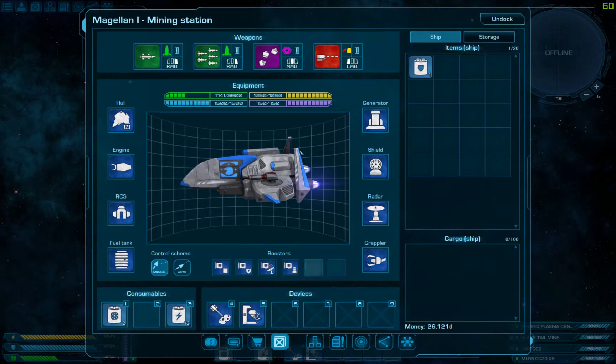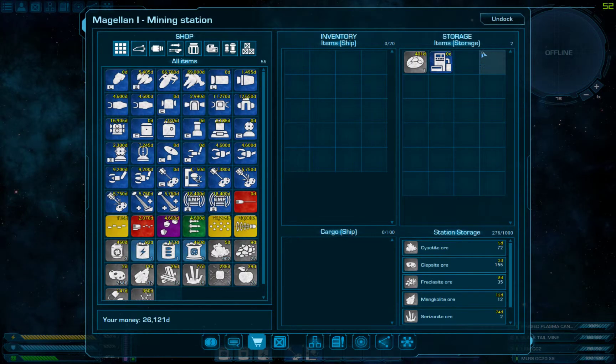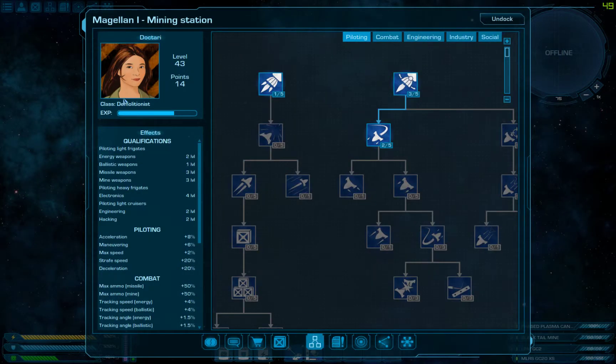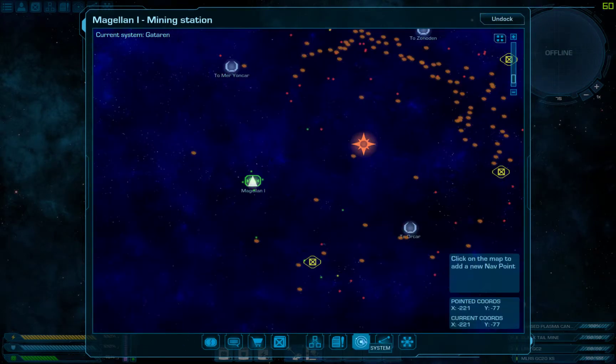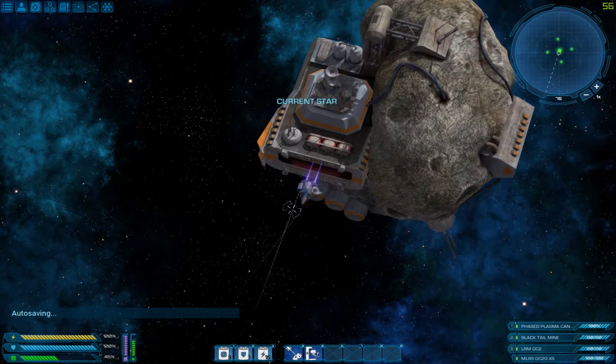Let's get back to hopefully moving somewhere level-wise. We're at 43, so it would be cool if we could get two more levels this time around - get up to 45 so we can actually get the heavy cruiser unlocked.